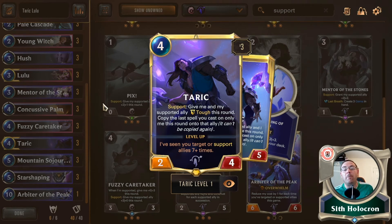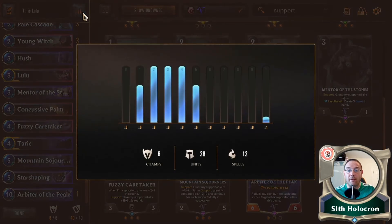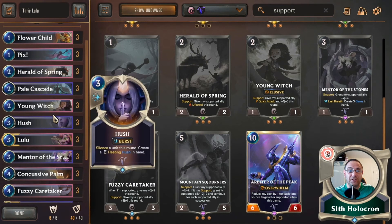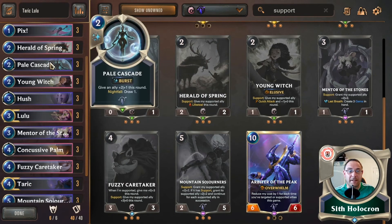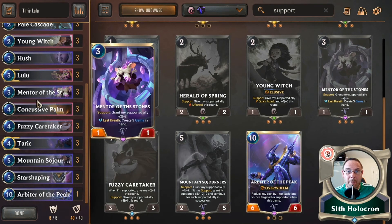Taric is brilliant as a support: give my supported ally tough this round, so they're instantaneously harder to kill by one. And you copy the last spell you cast only this round onto that ally — it can't be copied again. Things like Pale Cascade — I mean, we're only running 12 spells, three of which are Star Shaping. But it could be worse. You're not going to hush your own guy — that is not going to happen. So we've got Hush, Pale Cascade, and then the Star Shapers.